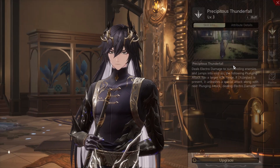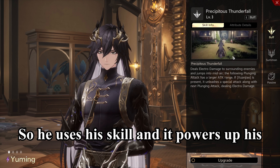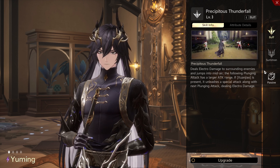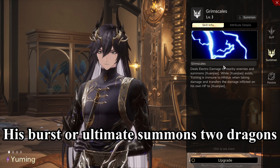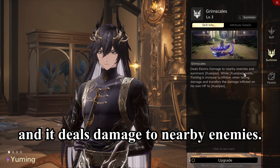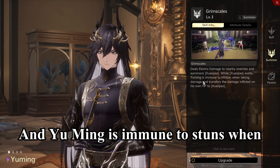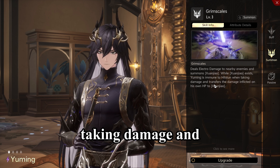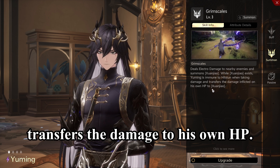His skill powers up his jump and he does plunge attacks. His burst or ultimate summons 2 dragons and it deals damage to nearby enemies. Yu Ming is immune to stuns when taking damage and transfers the damage to his own HP.